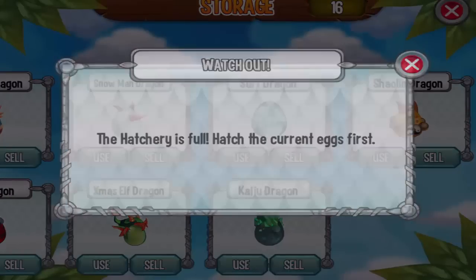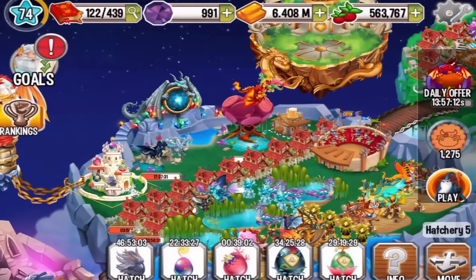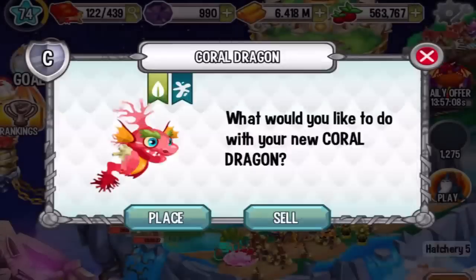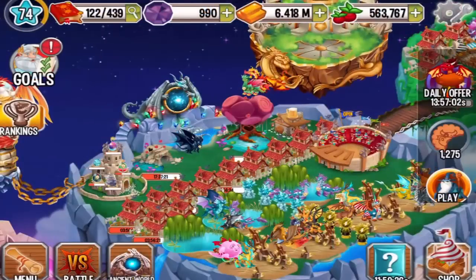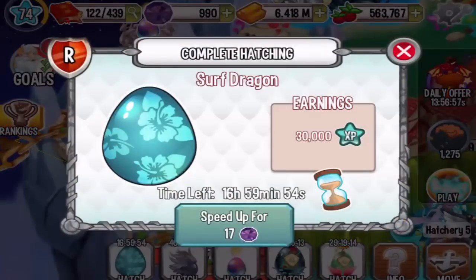The hatchery is full. Let's finish this up — let's sell it. Okay, let's go to storage and use our Surf Dragon, which will finish incubating in 17 hours. Check it out — rare dragon!